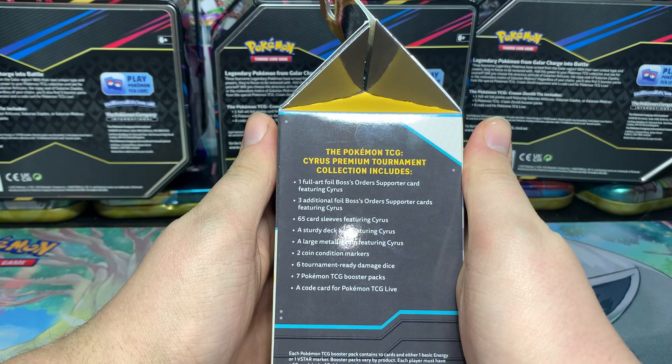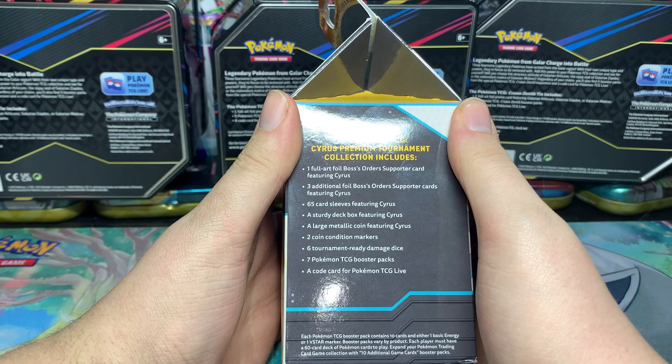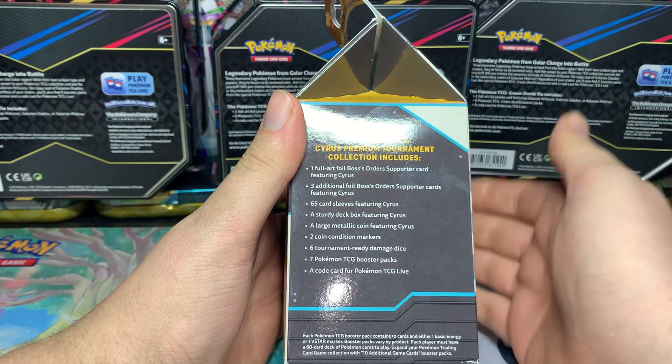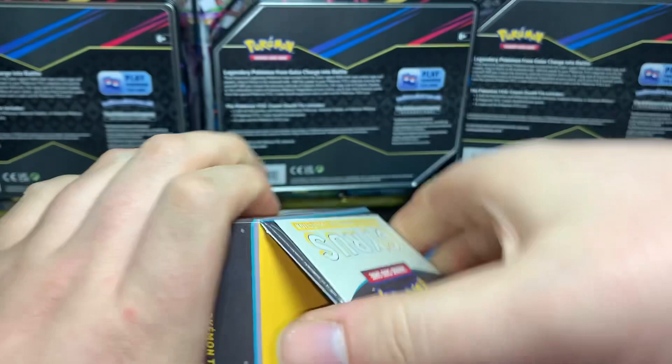In this tournament collection we get the full art Boss's Orders supporter card featuring Cyrus, three additional foil Boss's Orders supporter cards featuring Cyrus with the cosmic foil, 65 card sleeves featuring Cyrus, a sturdy deck box featuring Cyrus, a large metal coin featuring Cyrus, two coin condition markers, six tournament-ready damage dice, seven Pokémon TCG booster packs, and a code for the live game.